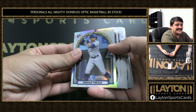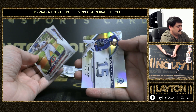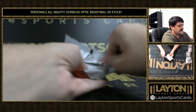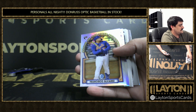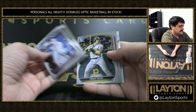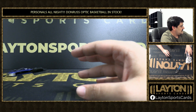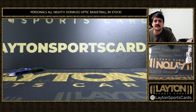Oswald Peraza rookie. Austin Charles, Taj Bradley. And last pack — good luck Daniel, appreciate your order as always sir. Francisco Alvarez, Brady House. De Jesus, and Jackson Merrill on the back. All right Daniel, that will do it for your one box of Bowman Jumbo. Some nice color out of there, and a nice hit on the Roman Anthony Speckle as well. Thank you so much, we'll get it right out to you.